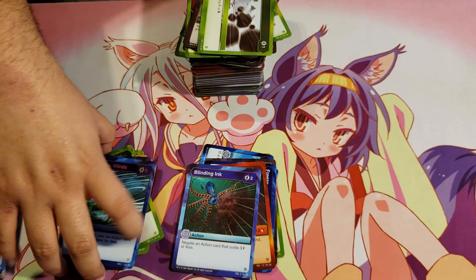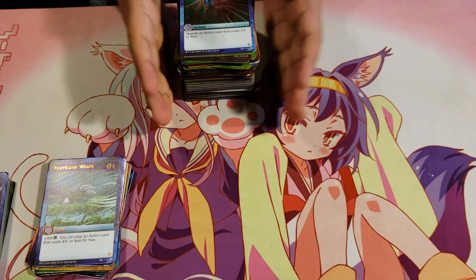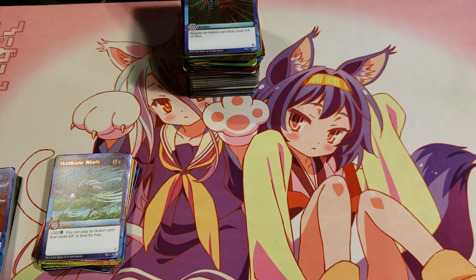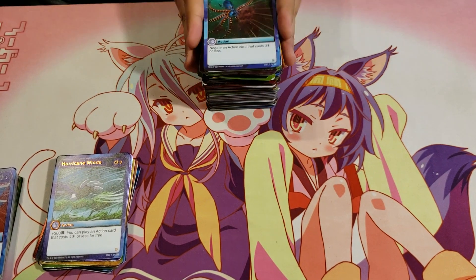Alright, so that was our fourth box of Bakugan Resurgence. A lot of interesting cards in this pack — a lot of cards let you reroll Bakugan, and a lot of flips that stop damage from Bakugan holding specific cores. Let us know what you guys think about these new cards down in the comments. Thanks for watching.